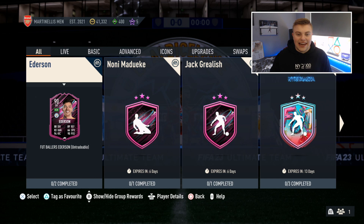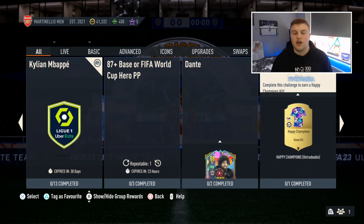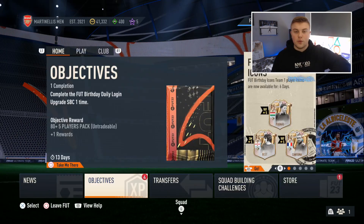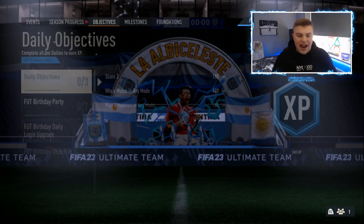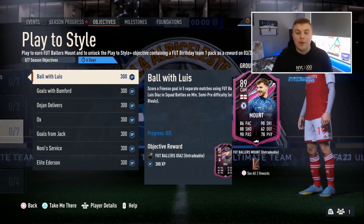Getting the pack is literally a secret objective that EA didn't really go shouting about, but you'll probably need some fodder. At the beginning, you want to go and complete all of these Footballer cards — there are around five or six — and then once you've completed all of those, you'll want to go and check in your objectives what you can do to upgrade them.